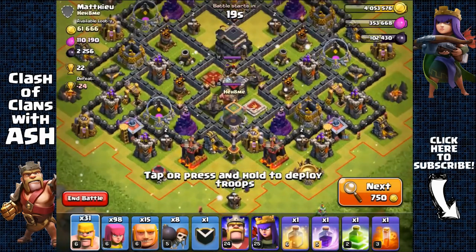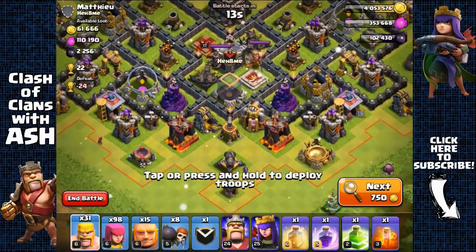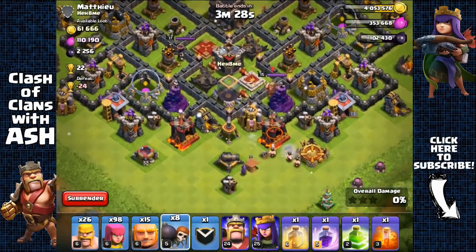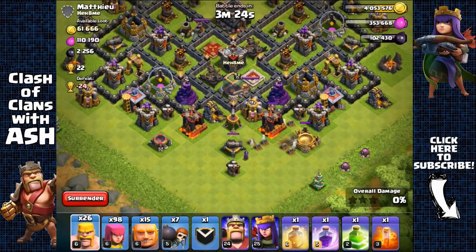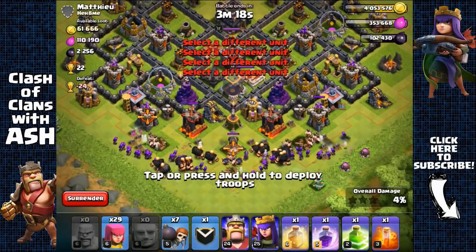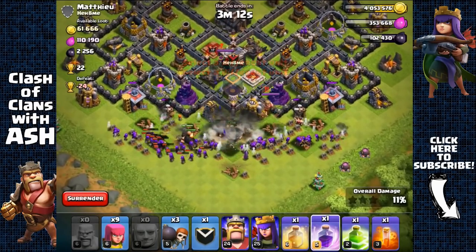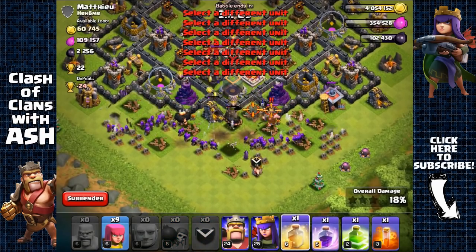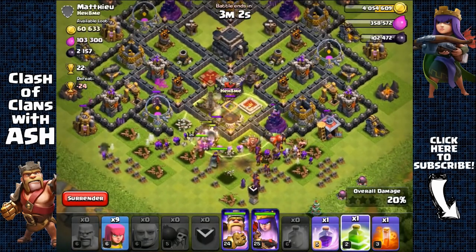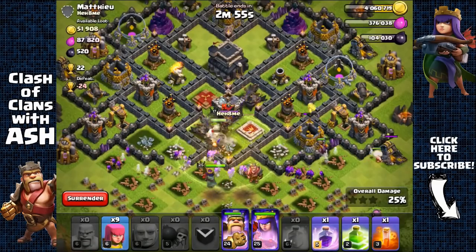Town Hall 9 base with 2,000 Dark Elixir — most of it is inside that exposed Dark Elixir storage at the bottom. Checking clan castle — spreading barbarians, sending wall breaker, looks empty. Spreading barbarians and archers to activate any possible bombs. There are some giant bombs — missed those. Using a heal spell because of the giant bombs that weakened my giants.